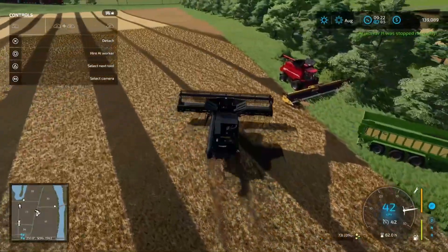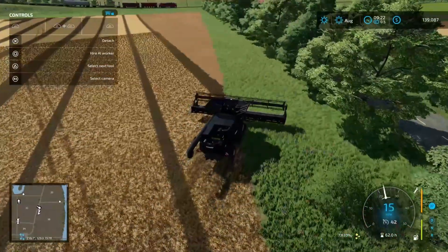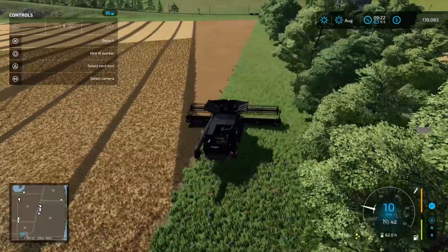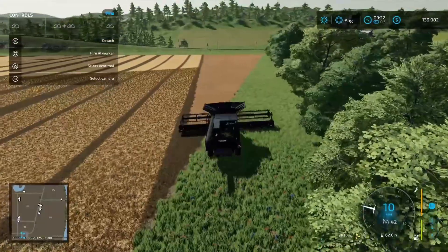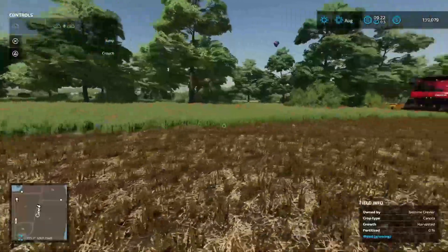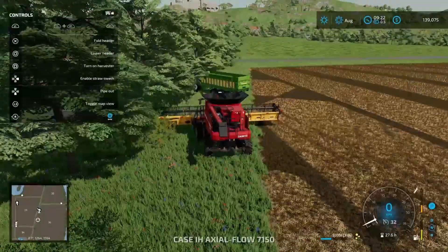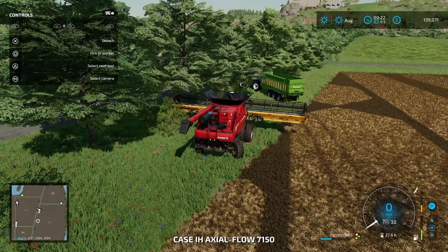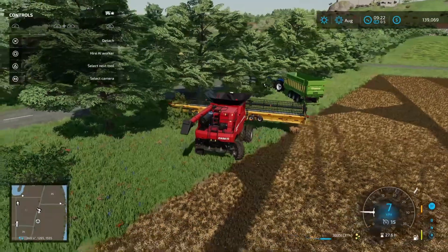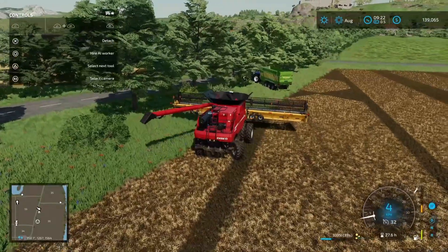Not much left here to be honest. So what I'm probably going to do is I'm going to move that combine — the one that we own — we'll utilize on a different field. So I'm just going to get this guy emptied, and then I'll go figure out which field has got the most crop left, and then we'll go over there and start working on it.